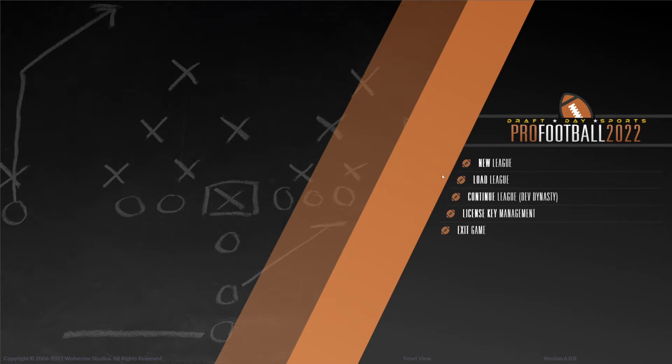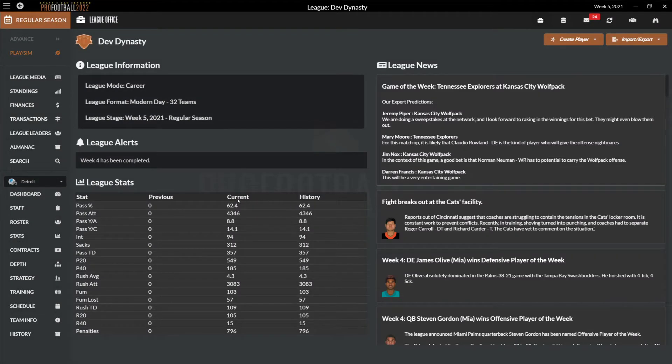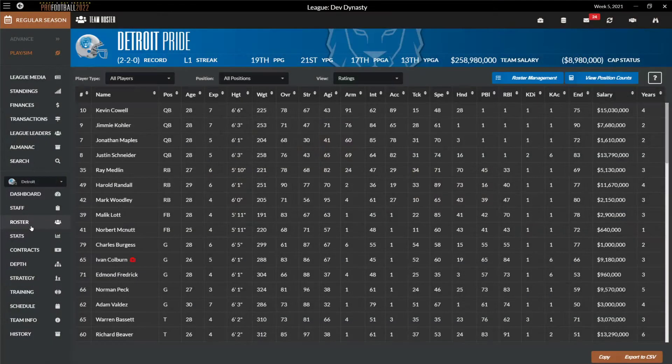Let's get going. I'm going to pull up a league I started, and the very first thing you're going to see is a much different look. This year we have changed the UI format — the platform is still the same great AU platform — but after a lot of feedback last year through the Developer Dynasties and other outlets, we decided it was time for a change. We've gone away from the heavy white or light background and gone with a darker UI this year. The colors really pop.